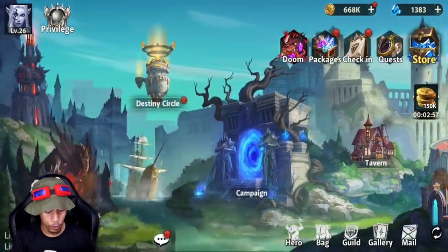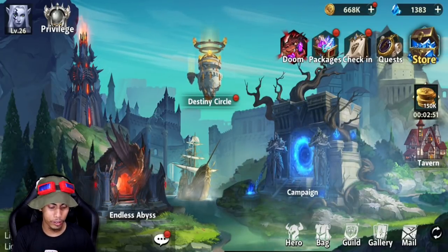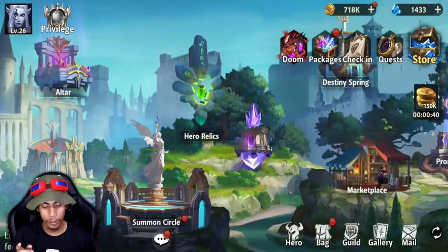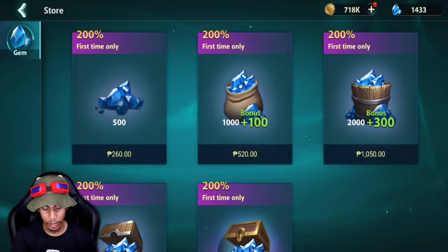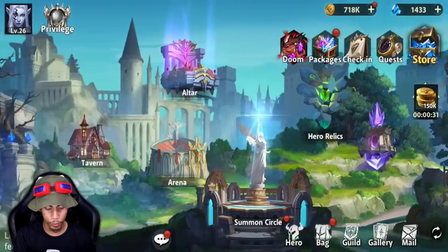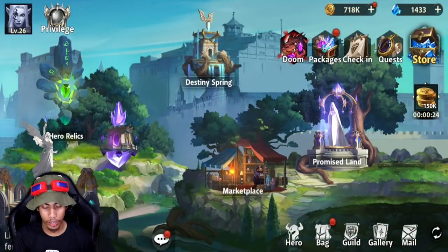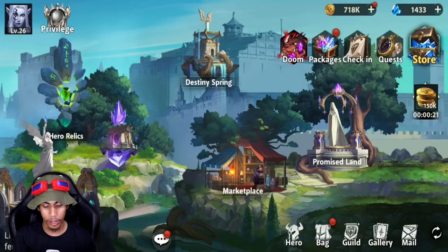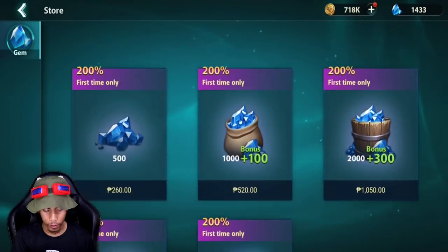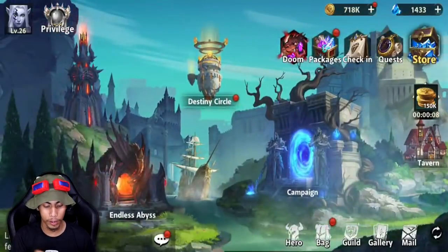Other than the arena, you can also go to the Endless Abyss — just like any other game's endless tower, you get rewarded for progressing each floor. The game is also pretty generous when it comes to items. You can get diamonds from doing quests, from the Endless Abyss, or just from progressing. You don't really need to dish out money every time. I've checked the store and it doesn't really have anything that signifies pay-to-win. It's pretty balanced — that's the best thing about this game.